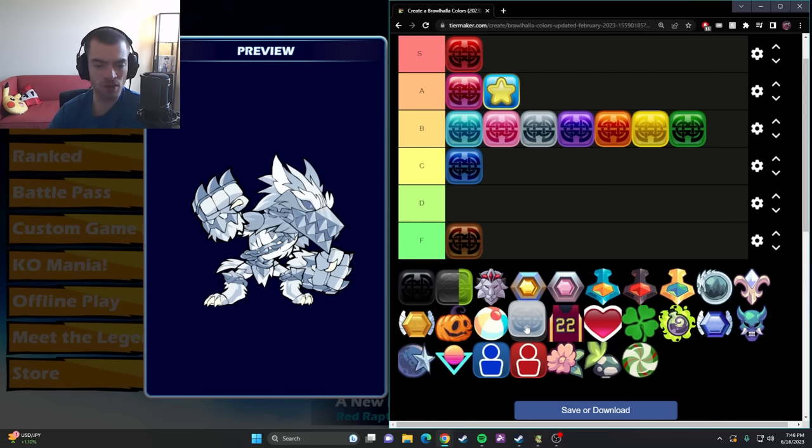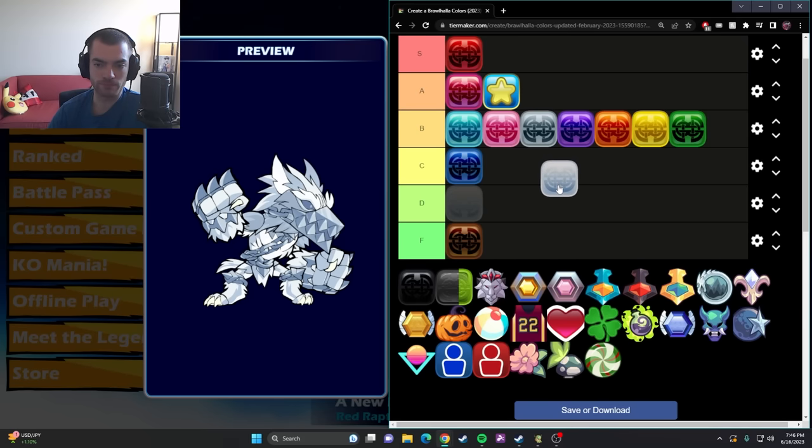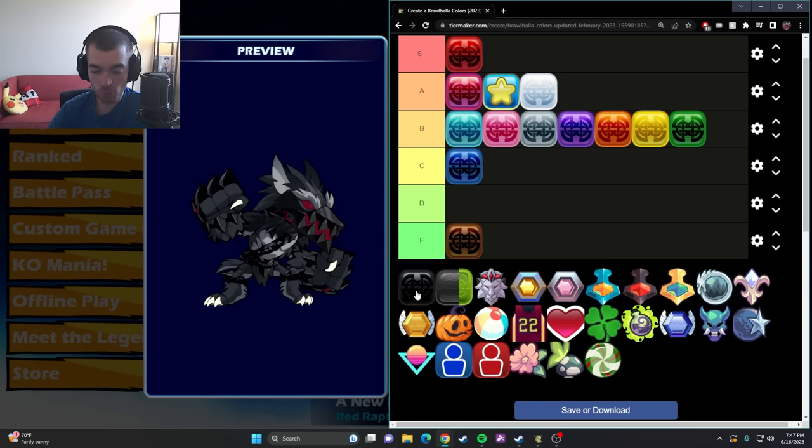For the longest time I only used white simply for the visual clarity — making it super easy to see. With that said, it robs the character of really any life. It's not a cool color at all, but if you're struggling to see, I 100% recommend trying this color because it's so easy to keep track of your character. I've had it in S tier or high A tier in the past but I'm gonna bump it down because it is just straight up bland.